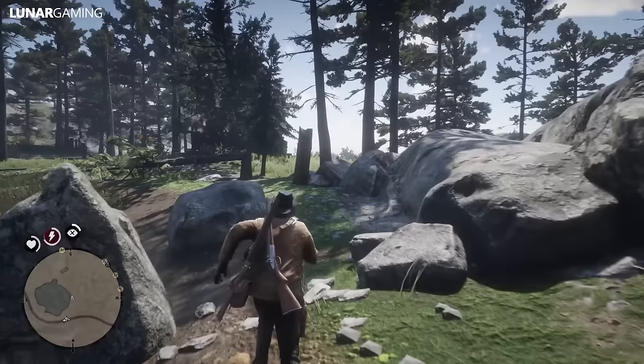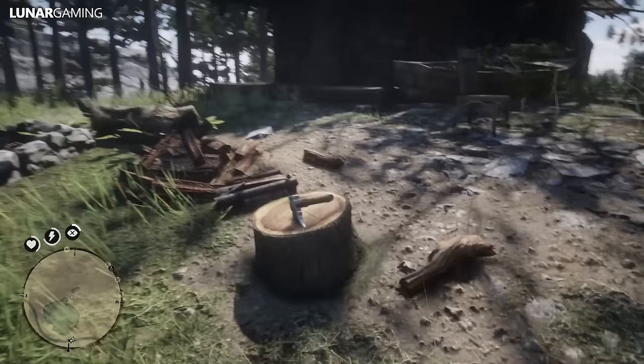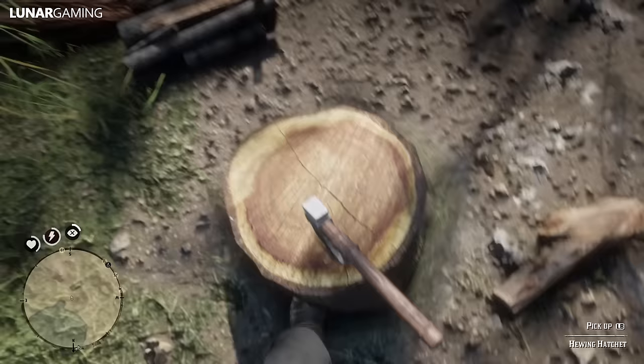This old and worn hatchet has a flat edge along one side of the blade and is designed for hewing — the process of converting logs into lumber. Found in a tree stump near Moonstone Pond in the Grizzlies, next to an abandoned shack. This hatchet can also be thrown.